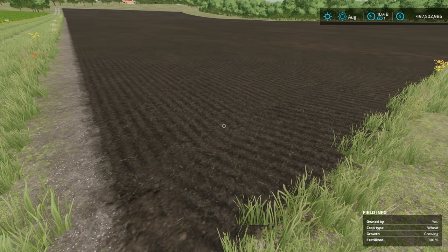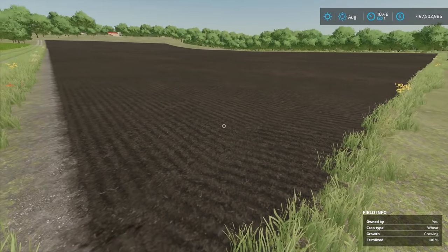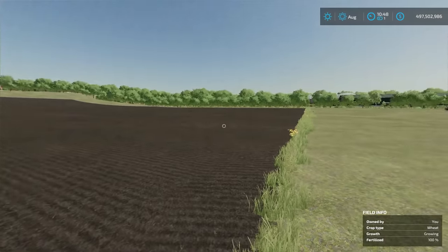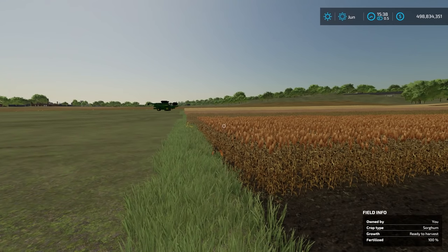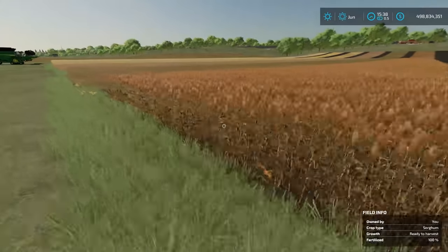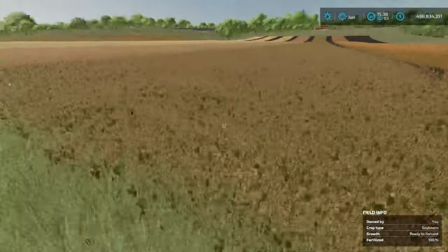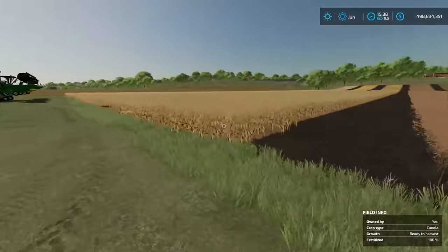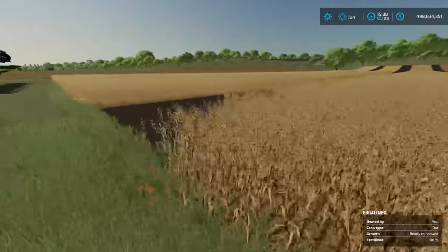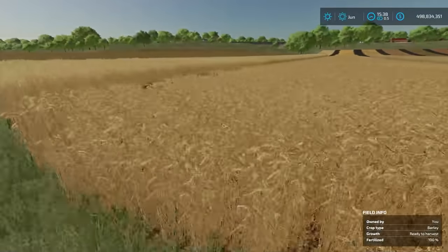Now we wait for the crops to be ready. They take different amounts of time as mentioned. For visual reference of the growth states, check out my growth test video. Our crops are now ready to harvest — sorghum, soybeans, canola, oats, barley, and wheat are all ready.